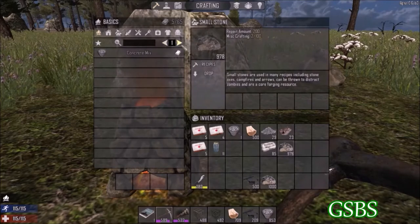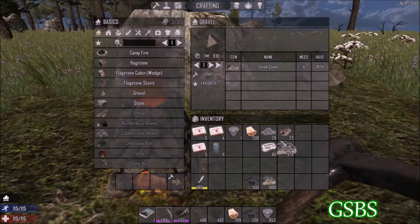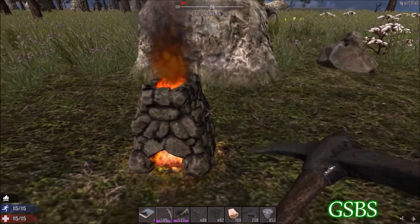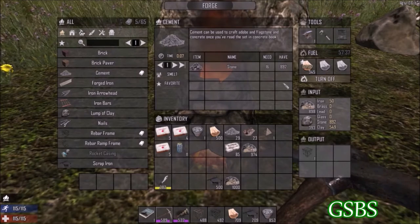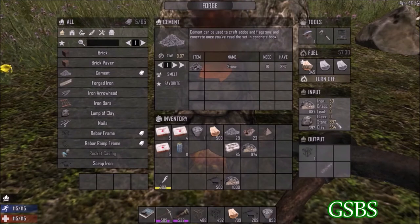Once you have enough small stones you will need gravel, which can be made with them, or you can find it on the small gravel roads, or while mining for resources. The next thing you'll need to do is start making cement, which you can get by putting small stones in the input and burning them in the forge.